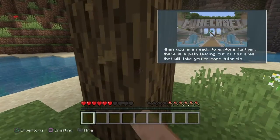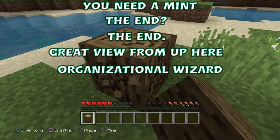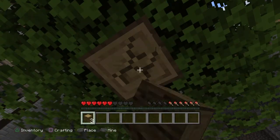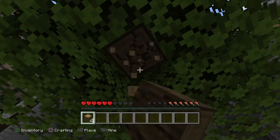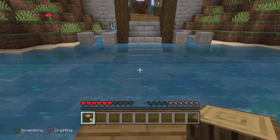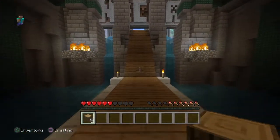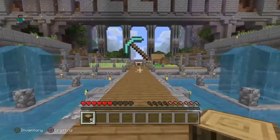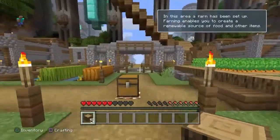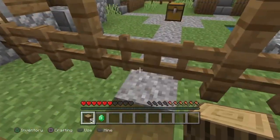Let me show you the list of trophies we're going to receive today. You need: 'The End?' with a question mark, 'The End.' with a period which is killing the ender dragon, 'Great View From Up Here', and 'Organizational Wizard'. I'm going to tackle all these trophies. This is part one of the video — I'm basically preparing you for the ender portal to kill the ender dragon. If you already know all these things, you can skip over to part two.